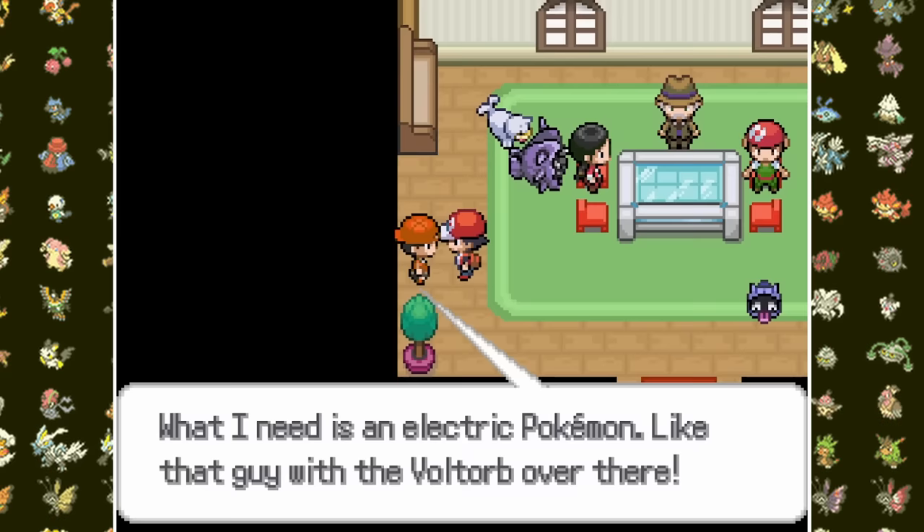On Cinnabar Island I realize I can strengthen Chonkachu by giving it a Thunderstone, turning it into the Pikachu-Raichu fusion — Pikachu. And with the DNA Reverser, it became Raichu. I love this game. By the harbor, Team Rocket grunts steal a Captain's ship and are heading for Mount Ember in the Sevii Islands to capture Moltres. Before giving chase I clear the island and admire a Torterra-Shuffle fusion; the Turtwig line has had some of my favorites.